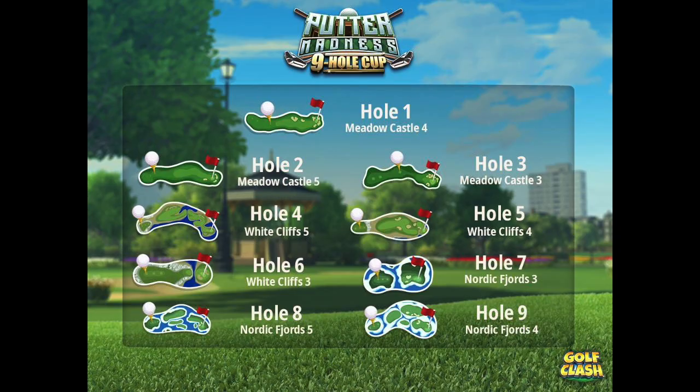So here we are then with the holes. Three from the Meadow Castle — nice and straightforward there. Three from the White Cliffs — a nasty par 5 but most likely going to end up in a wedge shot, so nothing to worry about there. Then you have three from Nordic Fjords, so you may well be putting on a couple of those — maybe not on hole 9 though. Good chances for an eagle.